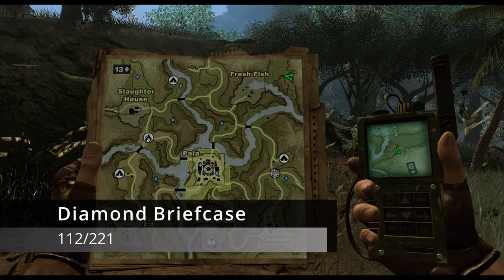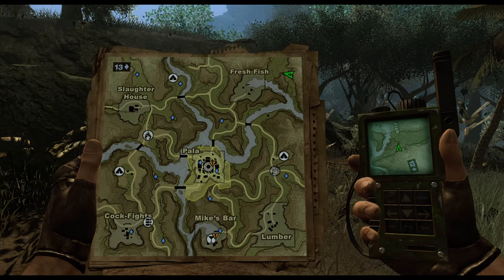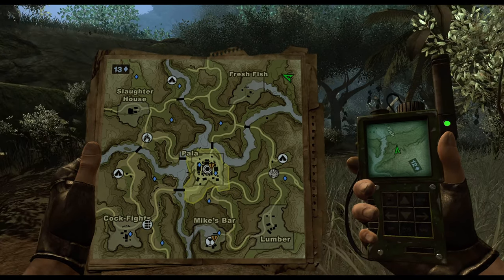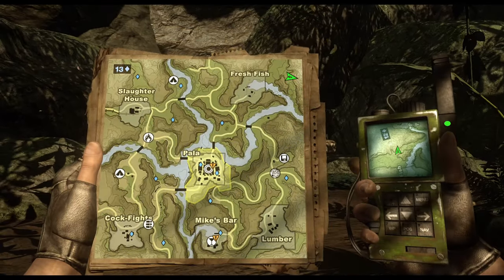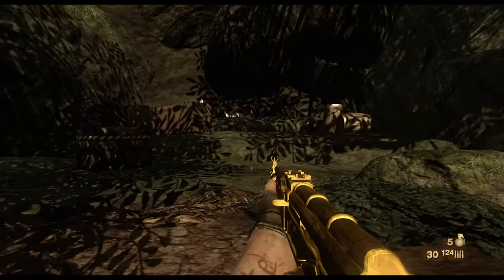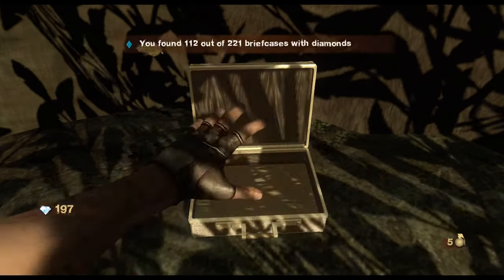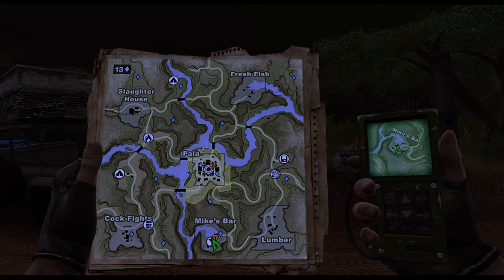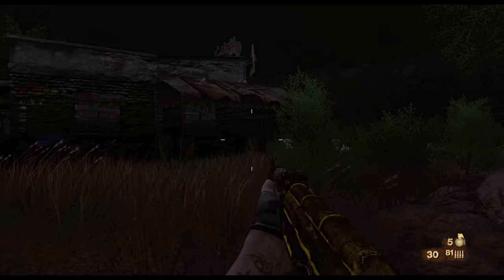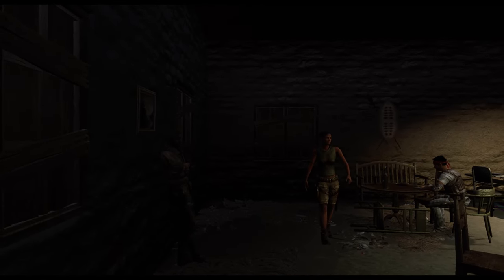After rescuing that buddy, continue northeast — now in the far northeastern section of Central Loboa Sako. You'll be on a path between a rock on your left and elevated rocks to your right. Follow the map to this exact location and look east; you'll find a little alcove base with ammo, health, and at the end on a rock is our next diamond briefcase — and our final collectible of Loboa Sako.